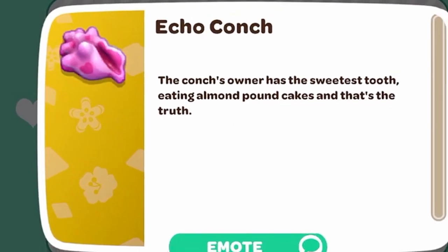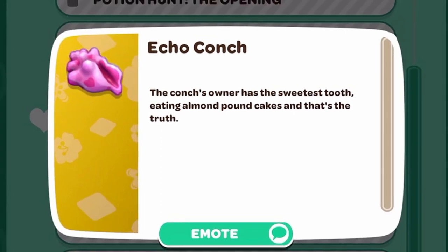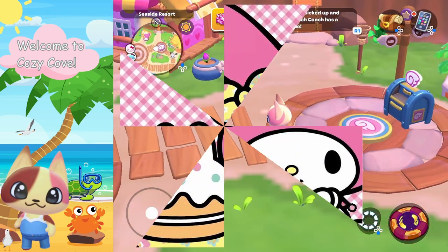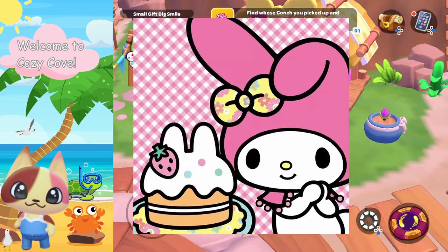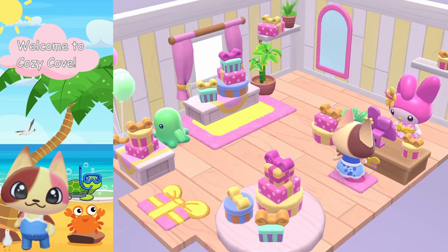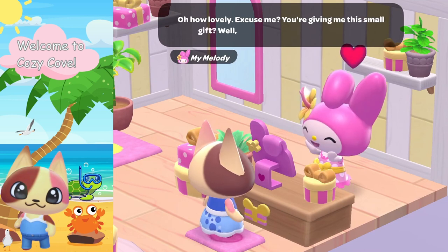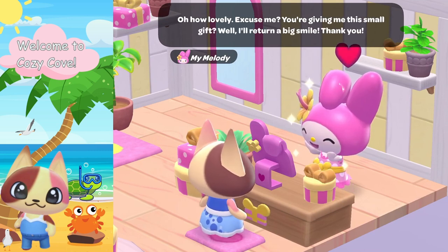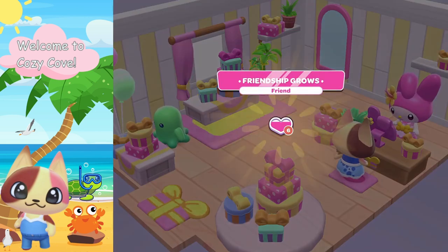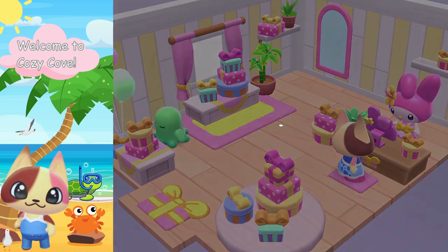Let's go ahead and read the riddle: 'The conch's owner has the sweetest tooth, eating almond pound cakes and that's the truth.' Who loves almond pound cakes? No one more than My Melody! Let's go ahead and give this to My Melody. Here you go — I've got a pink conch for you. 'Oh how lovely — are you giving me this small gift? Well I'll return a big smile, thank you!' Friendship growing, big smile ability upgrade — let's go! That's the fourth one.